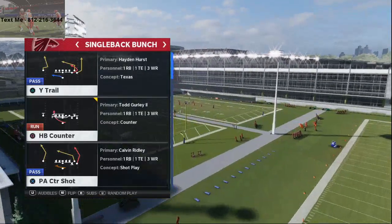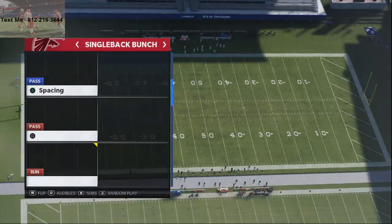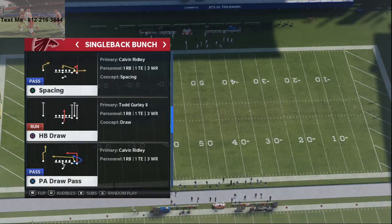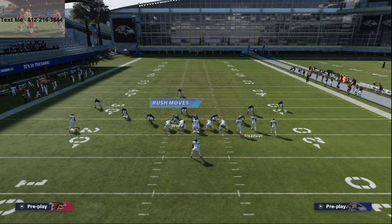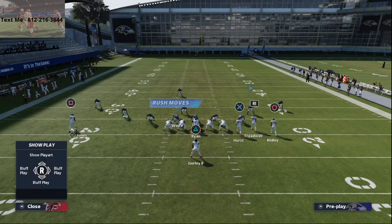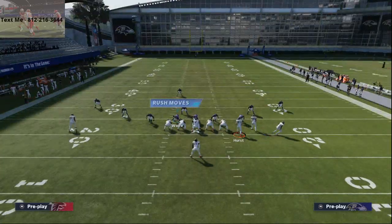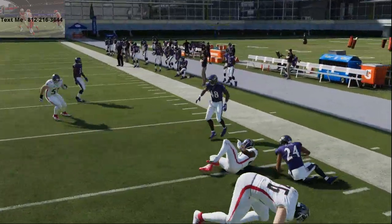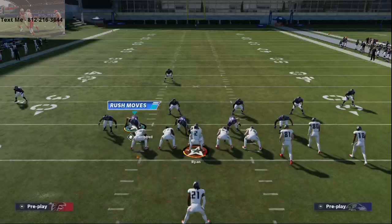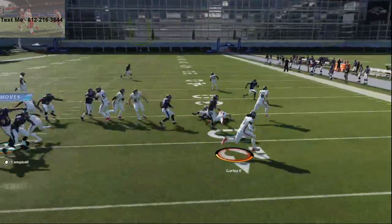This is one of the best single back bunches — and what I love about it is it's a very quick audible from the shotgun bunch. Quick pitch this year is really effective. One of the things I like to do is motion Calvin Ridley out like I'm running a pass play. You get those cut blocks, and if you let your blocks line up, this running play will take you to the promised land. You get really good blocking — see how you get those cut blocks? That's what makes this run so good.